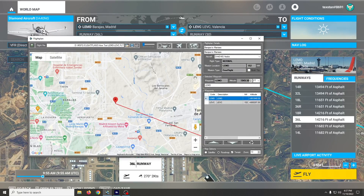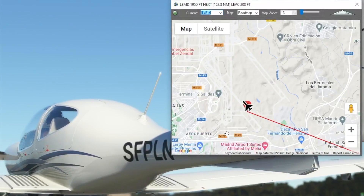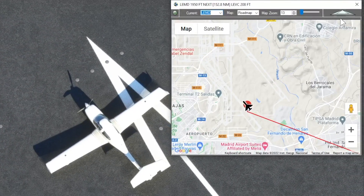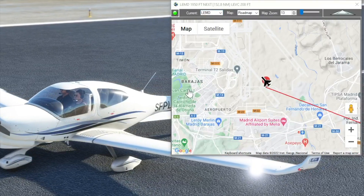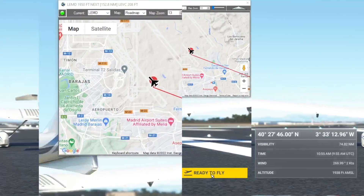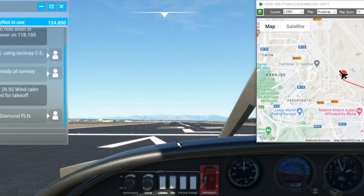So let's load this. Once we've spawned in-game, we'll see that our aircraft is located where we told it we wanted it, pointed down the runway based on the runway number we gave it. Looking from inside the aircraft, we're looking straight down runway 32 left.